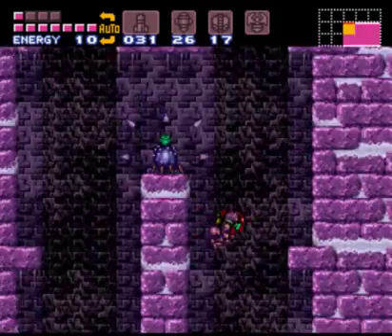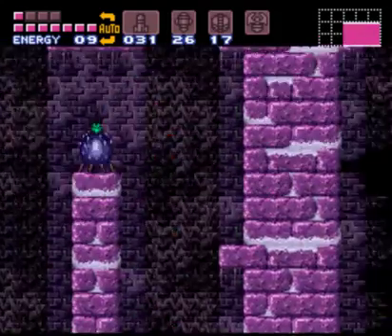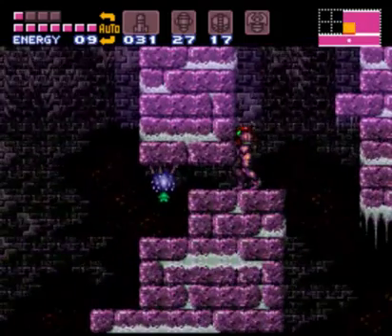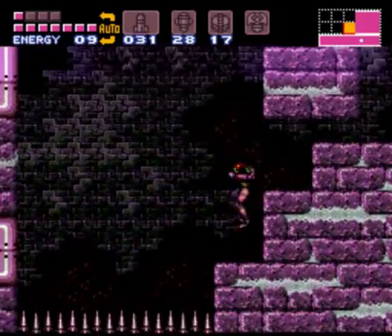You're supposed to use the Space Jump out here, but I really don't care about using it. What are spikes when you have the suit upgrades and all these energy tanks? It really doesn't hurt you much anymore.